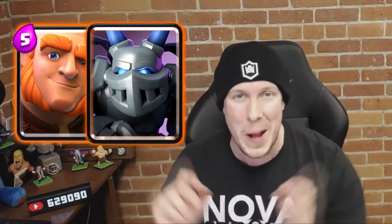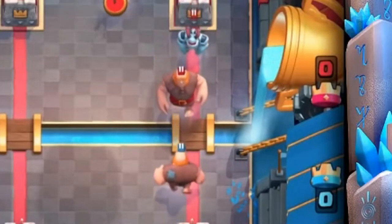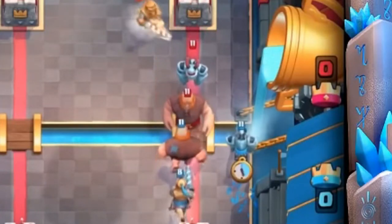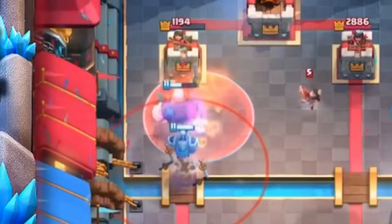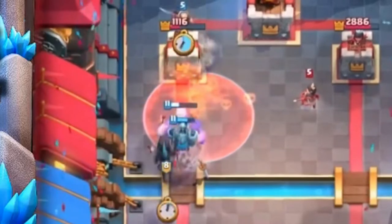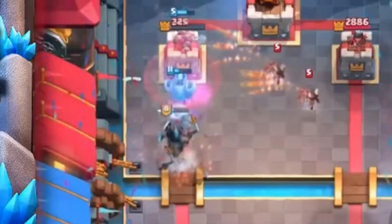Coming in at number 10 is the tried-and-true combination of Giant and Mega Minion. This is probably the least sexy combo on this list — no one really gets excited about Giant Mega Minion — but what better 8-elixir push can you put on the bridge? When your opponent invests in a heavy beatdown push in the opposite lane, nothing is really better than Giant Mega Minion: a ton of HP and a ton of point damage. An unsexy choice, but you really can't go wrong with that duo.